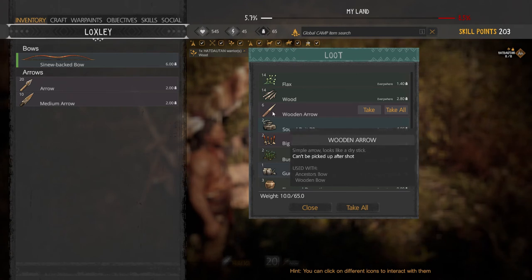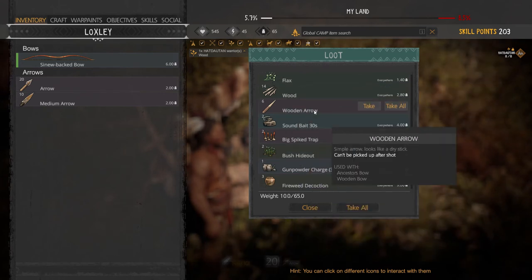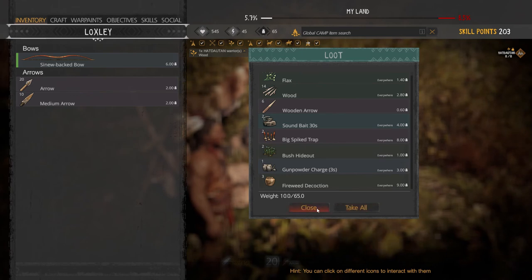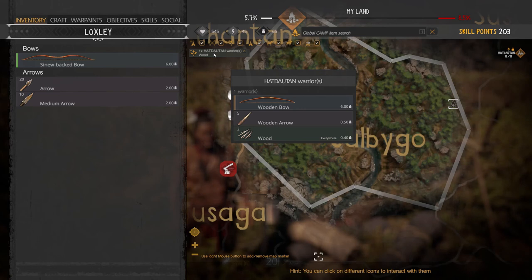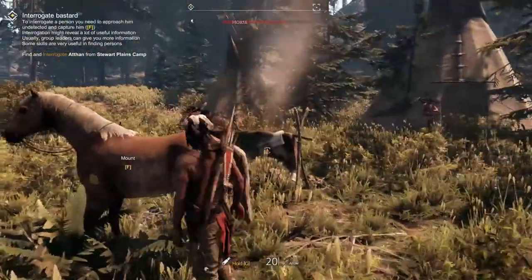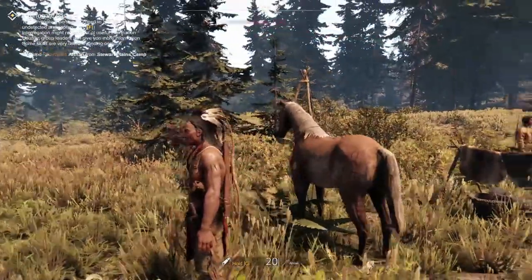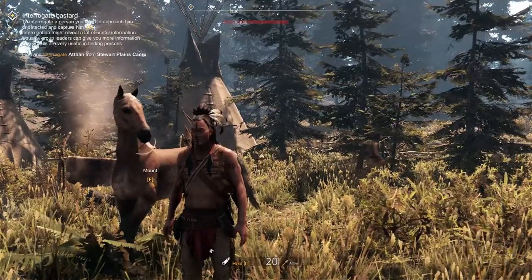They've already created one wooden arrow. They've also collected some flax and some wood, though they haven't created bows yet. The one bow I put in storage is already gone — a warrior who was going to collect wood took the bow and five arrows. You could cancel their task by clicking the action. That's all for the basic controls and basic game mechanics. I'll go a bit deeper into ambushing enemies in the next video — hope to see you then.